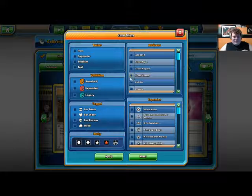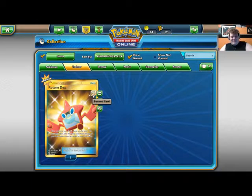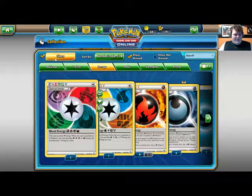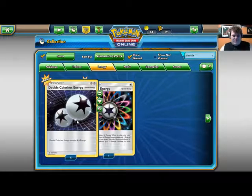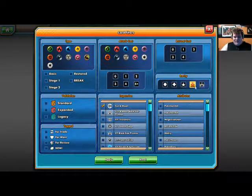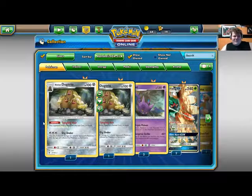Jumping over into the trainers, filtering for Sun and Moon higher rarities — we got Rotom Dex, which as you can see is currently banned because it's not working in the game, so that's up for trade. For energies, I did get a playset of the new DCE, which is cool, and one Rainbow Energy — probably not going to play that anytime soon. Thank you all for joining me — that was super hype, I'm excited! See y'all next time, Luna3 out.